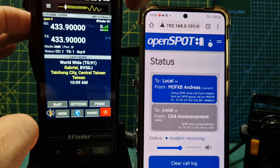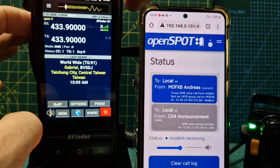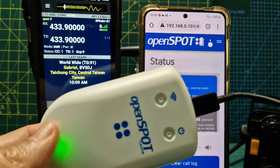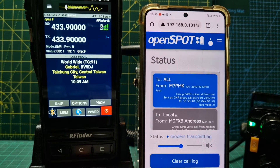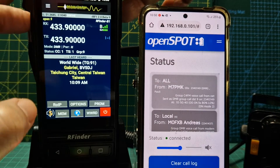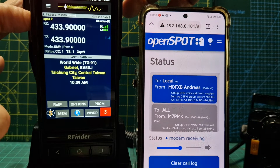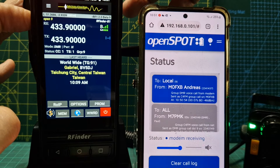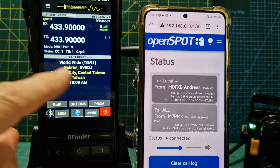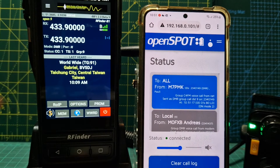M0FXB calling for an audio check on CQ UK - M0FXB. I do recommend the OpenSpot, it's just good. Cool - nice to have a contact. Cross-mode DMR to YSF. M7PMK - thanks for that. I'm doing a test. I'm on an RFinder B1 DMR radio cross-moding using the OpenSpot 4 Pro into CQ UK. You're coming through loud and clear, back over to you. Hopefully we'll get all the details come through. If it goes quiet we'll tap that again.